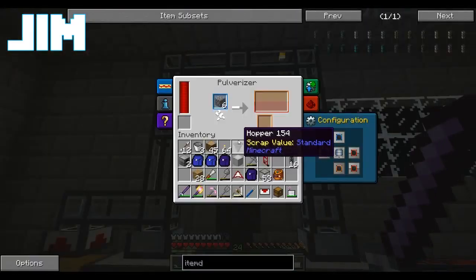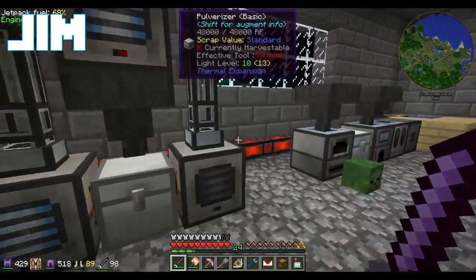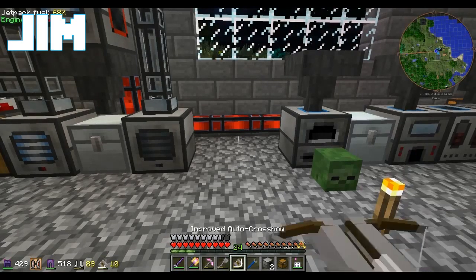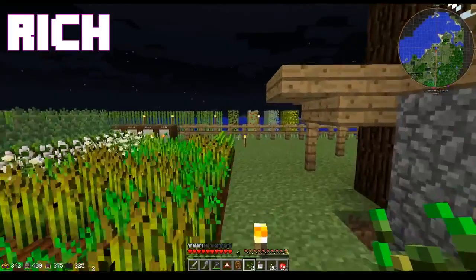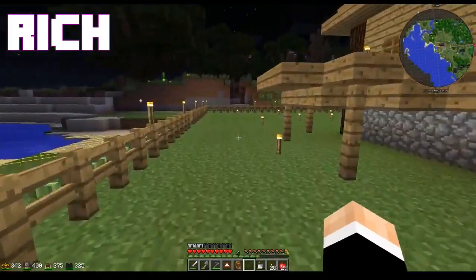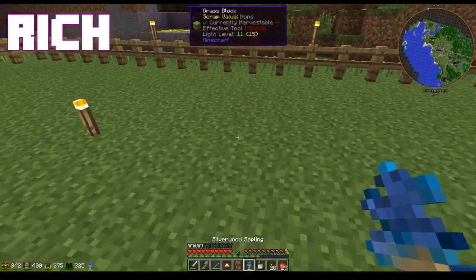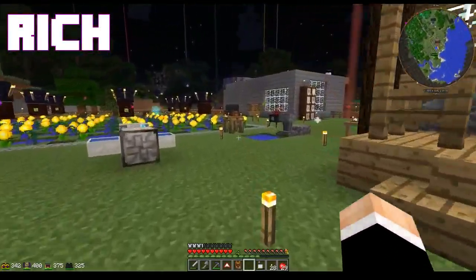So we now have a three pulverizer setup. And now we're going to do the same thing with redstone furnaces. There's one problem with silverwood saplings and trees — you're not actually guaranteed to get a sapling out when you chop one down. So silverwood is going to be a rare commodity. Silverwood's always a rare commodity — that's how it works.